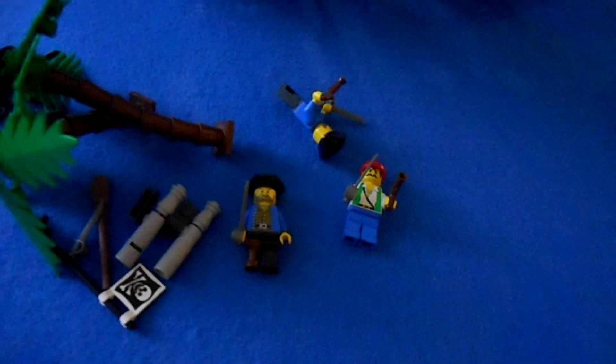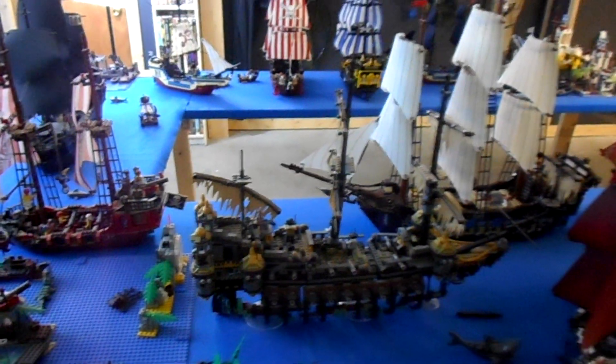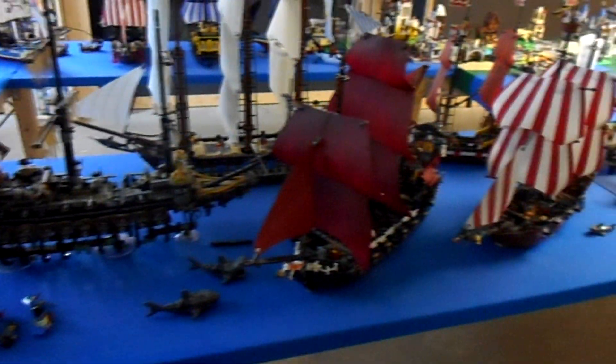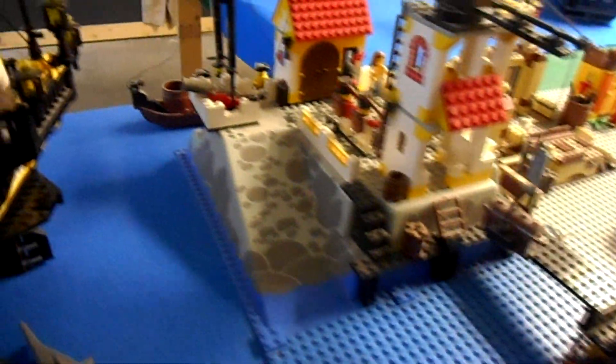I just acquired these little sets not too long ago and haven't been able to place them yet. Here we have the Silent Mary, Queen Anne's Revenge, Imperial Flagship, Brickbeard's Bounty, and my little redcoat ship, all on this water section. The Queen Anne's Revenge and the Imperial Flagship and the redcoats are all kind of going after the evil Silent Mary — though the Queen Anne's Revenge working with the redcoats is a stretch, but that's how it's set up right now.